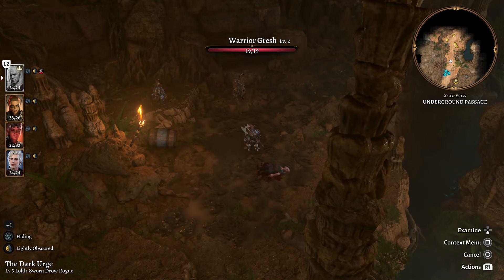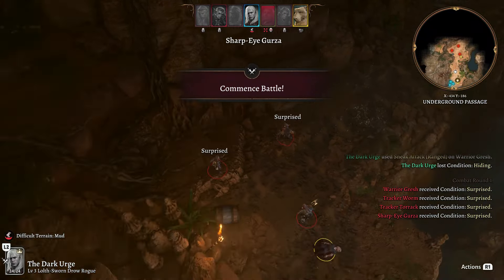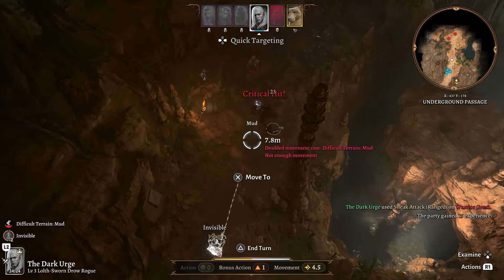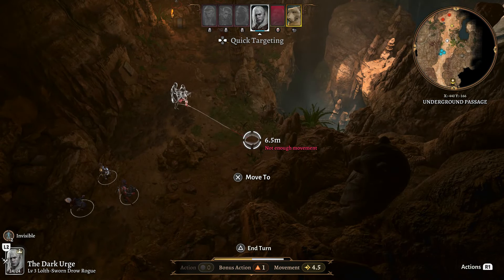Hey everyone, welcome to part 3 of this Dark Urge Tactician Guide for Baldur's Gate 3. We just got our Deathstalker Mantle and I want to show you just how good this equipment is by going back into the Grove and getting into a fight. I'm going to solo this entire fight without the enemy even seeing me, thanks to the Deathstalker Mantle and the build we're just starting to make come together.